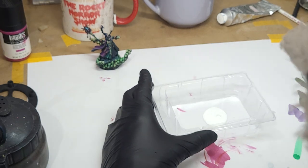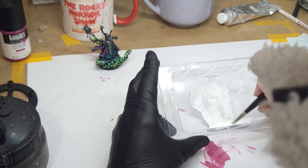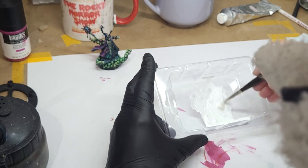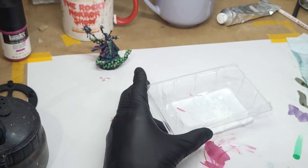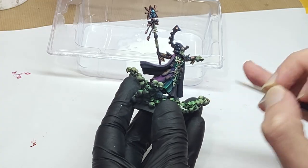OK, back to the light. The first thing we need to do is really bring up the value a lot. What I'm doing here is mixing a super liquidy, but still highly pigmented — it's just white ink and airbrush thinner.